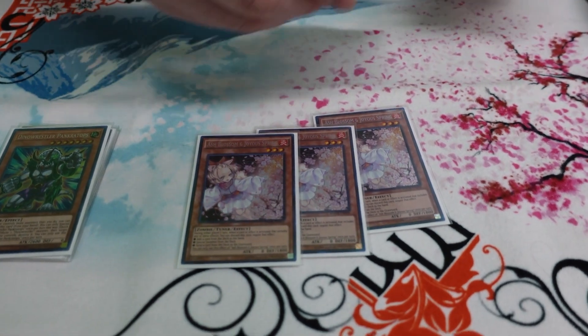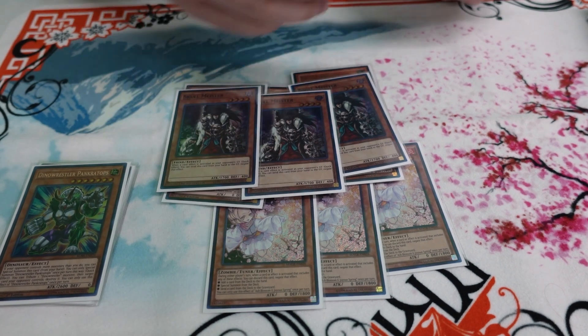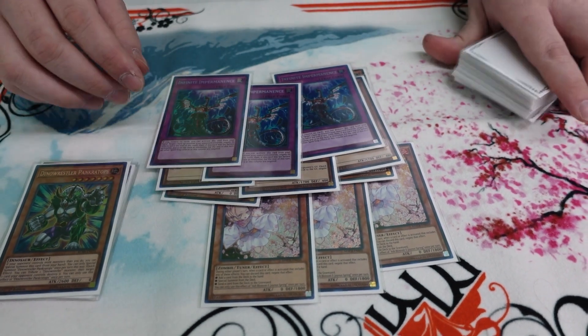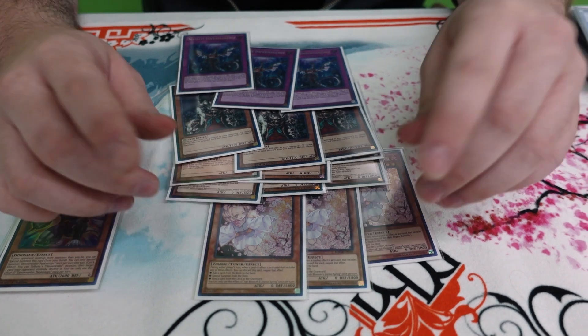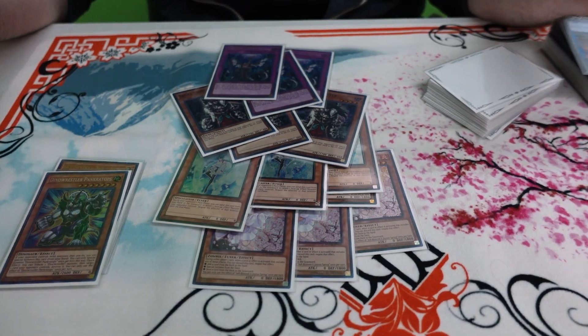For Hand Traps: three Ash, three Bell, three Veiler, three Meister, and then three Imperm. This is kind of like a local meta call. You need the Veiler for the X-Selene combo, but Imperm — there's just so much Dragoon and Verde here. Like you need to play six Hand Traps for it. I chose to play Meister. I've been playing Nib in the main, but I chose this because it's better against Prank Kids, which I did play today. It didn't come up once against Prank Kids, but it came up against Dino, which I also played. In theory it was good, and then I'd side the Nib, so this worked for me.